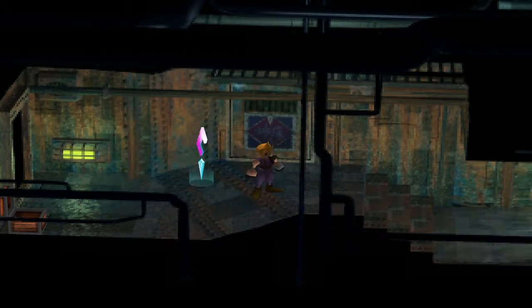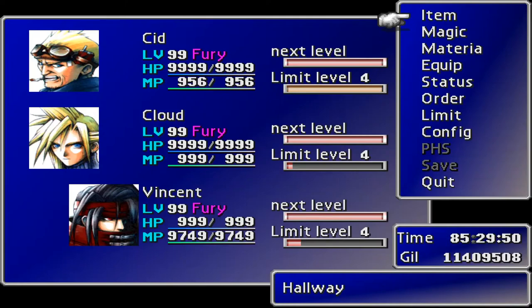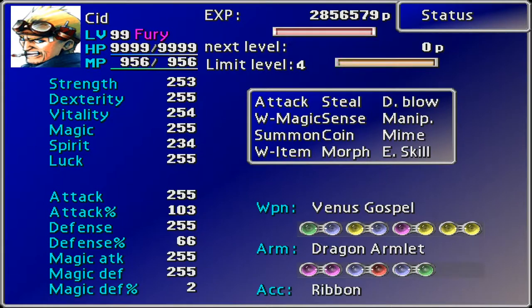Hey guys and welcome back to Final Fantasy 7! Last time we had just managed to max out all of Cid's skills. His spirit's low and his strength's low — what's going on with that? But anyway, we managed to max out most of his skills.